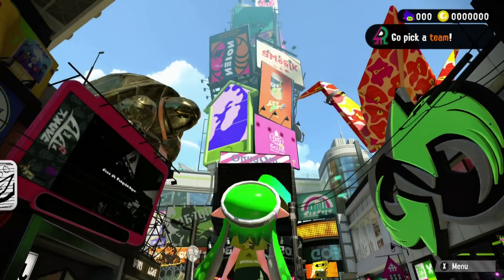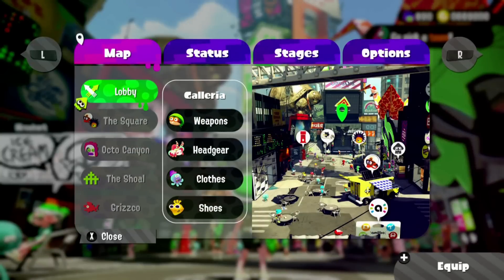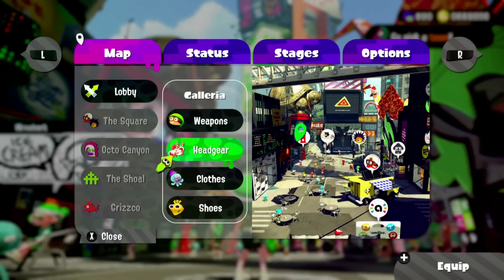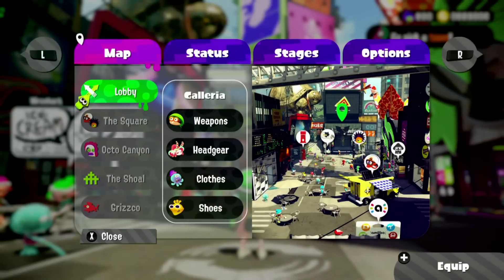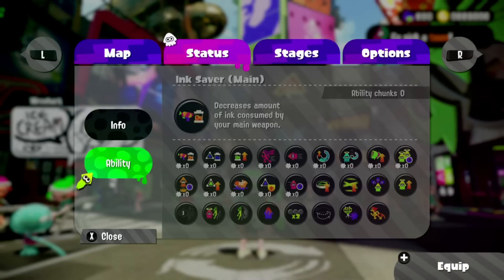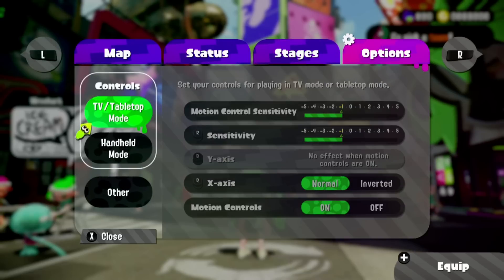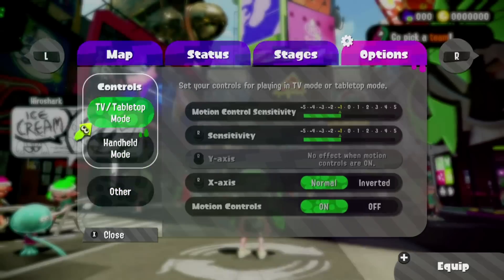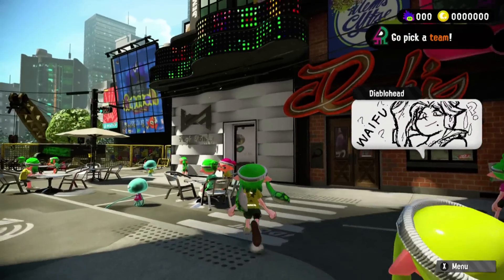I'm afraid I can't do regular battles until the Splatfest is on. I'm sorry. Oh, here's the menu. These are all the different places in the lobby - weapons, headgear, pulls. Interesting. You can check your stats or equipment right here. You can check all the stages that are currently available. And here's the sensitivity. I don't know what to put it on. I'll just leave it for now since we're not playing. But we will see.